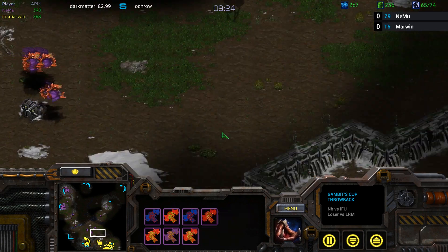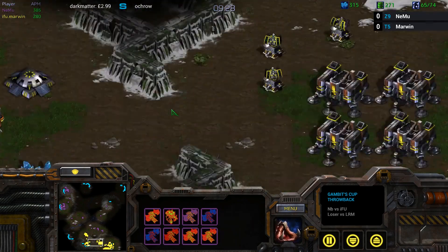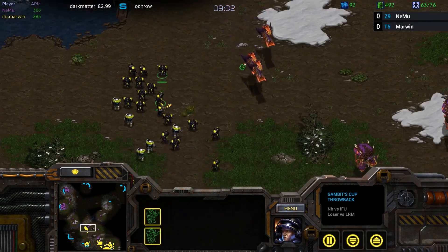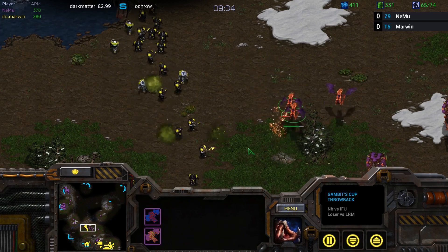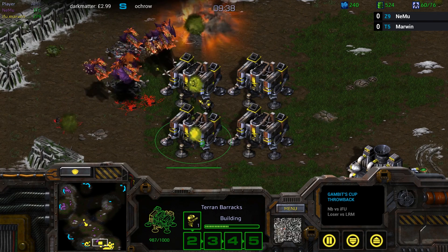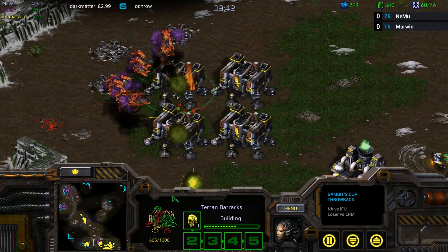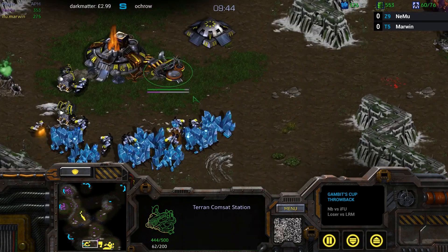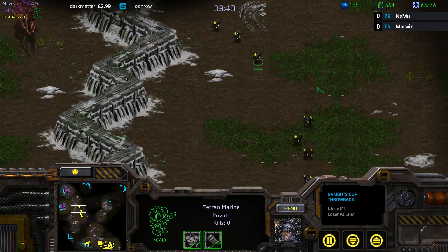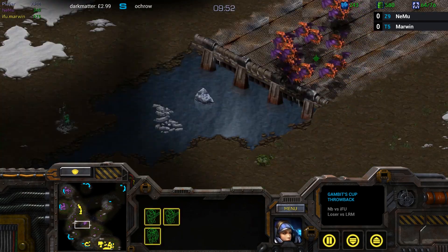Two control groups of Mutas now — not full groups, but they are two groups, splitting up a little bit. Two control group Muta micro is way more than twice as hard as controlling one group — it gets exponentially more difficult to actually micro these. Nemu taking a significant amount of damage and now going into the main base. The marine army of Marwyn coming out, going to grab some Muta reinforcements. I can't believe Marwyn is actually going for the counter-attack — because the Mutas are coming in, and the marines are barely halfway across. It'll take them way too long to actually get across the map.